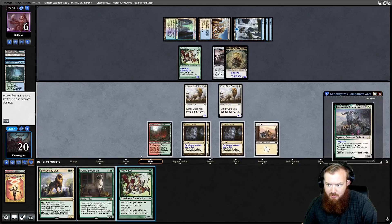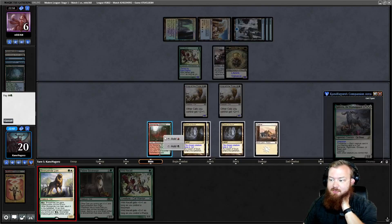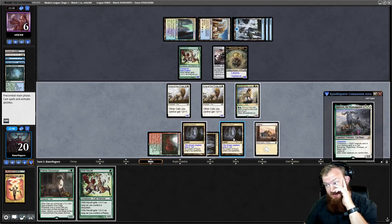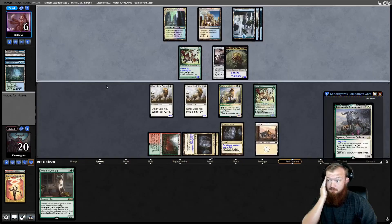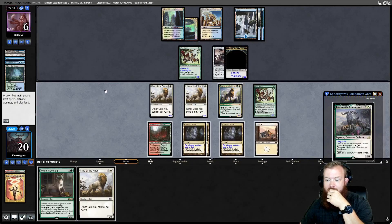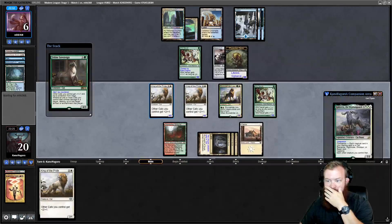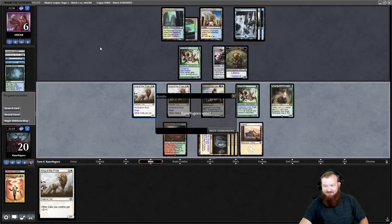Opponent plays a Hallowed Fountain tapped and passes. We untap, draw another King of the Pride, tap to make Bronze Hidelion indestructible, go to combat, and the game is over. Cats take down blue-white control!